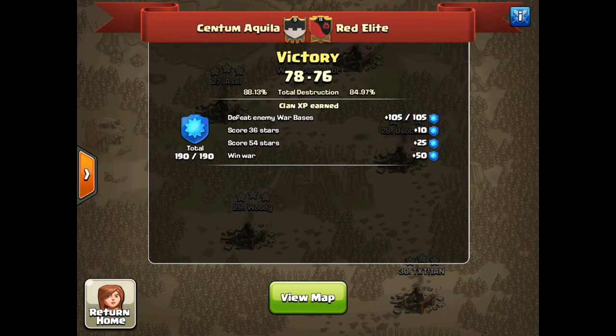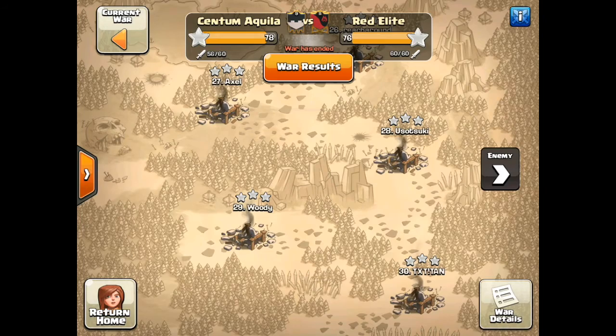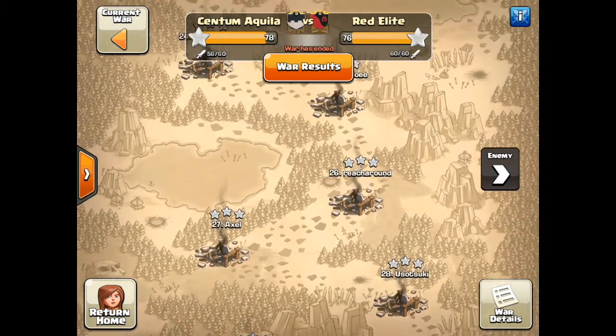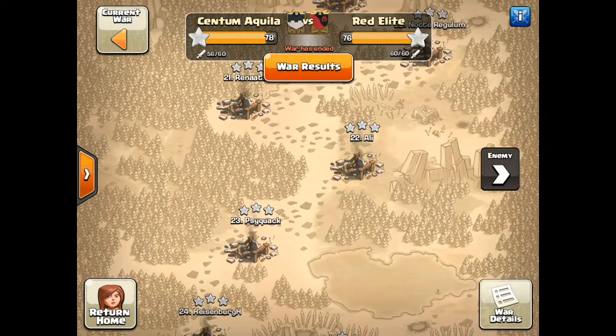Hey Clashers, Billius here. Today I thought I'd bring you something a little different. Normally I focus on Town Hall 11, but today I'm going to go over to my sister clan, Senta Makila. Senta Makila has teamed up with Testudo to create a 30 versus 30 war. In this case, they were lucky enough to match up against Red Elite — that's the clan that Ash is in. You see a lot of videos coming from Red Elite.